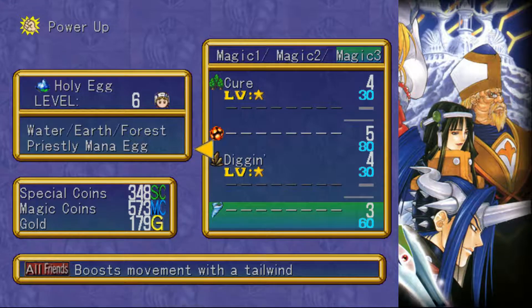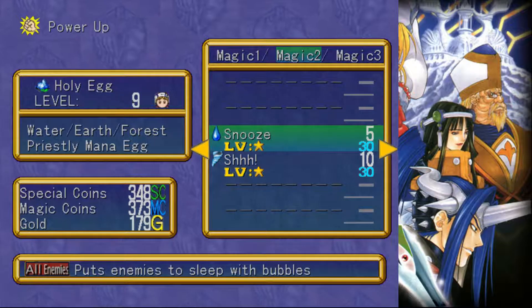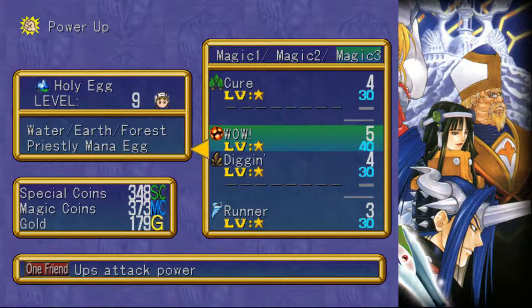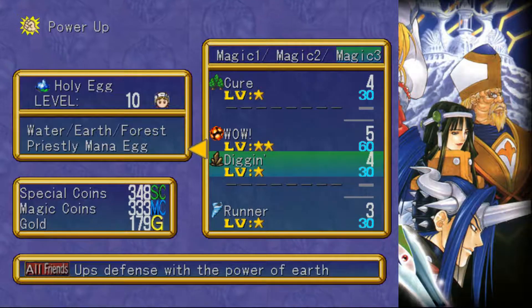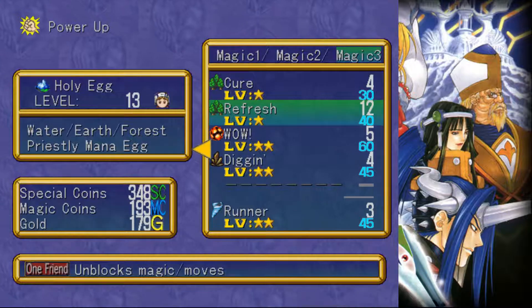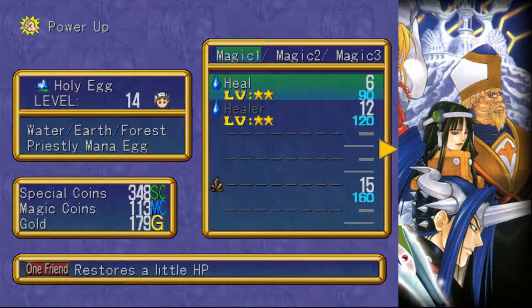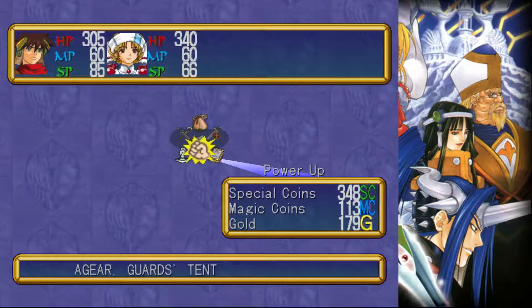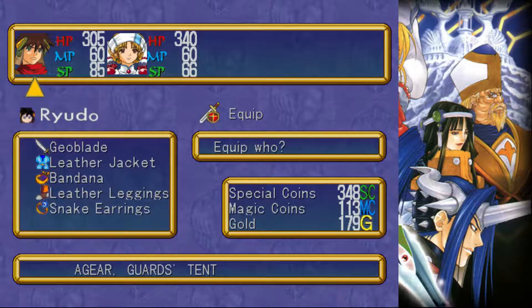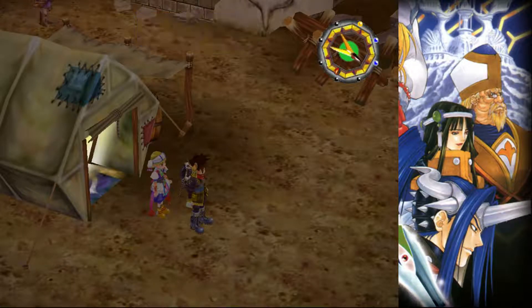Ups attack power. So I only have one mana egg and she's equipped with it, right? Let's look. Yeah, so we need to find more eggs for our characters here. That's kinda cool though.